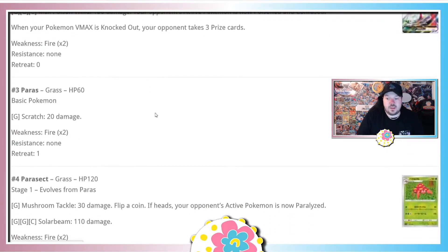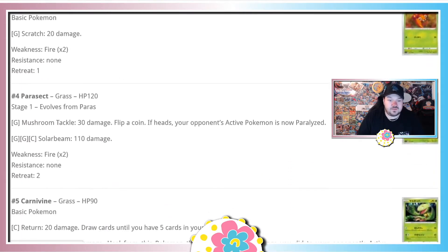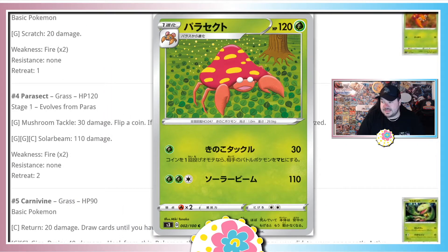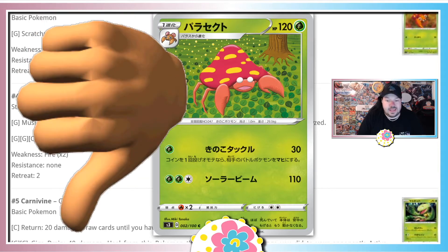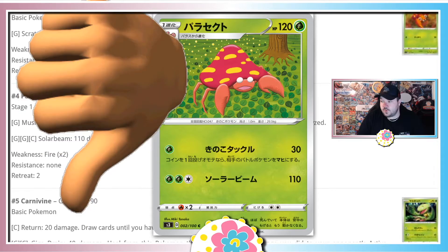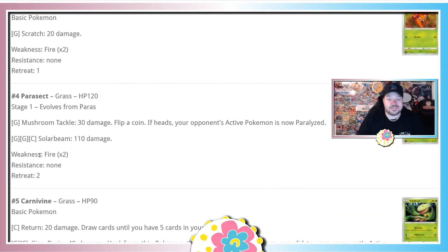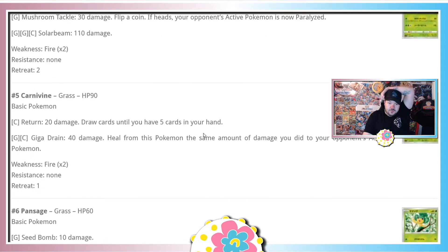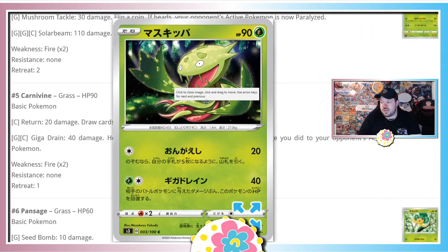Paras I'm not even gonna give the time of day — it evolves into Parasect which we already rated bad. Moving on to Carnivine, a Pokemon that doesn't evolve. Its Turnaround attack does 20 damage and lets you draw until you have five cards in hand, and it has Giga Drain. I don't see this card seeing much play — it's probably too weak for competitive and would be great for a pre-release, but unfortunately we don't have those due to the pandemic.